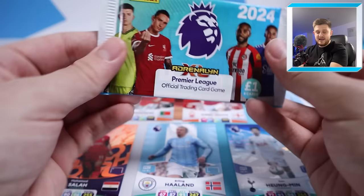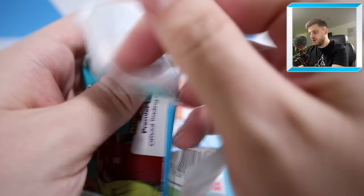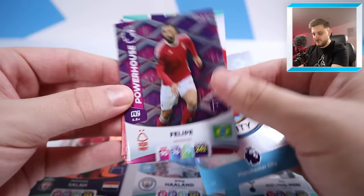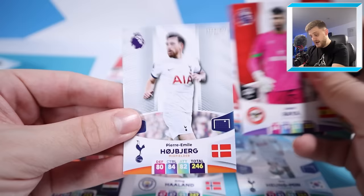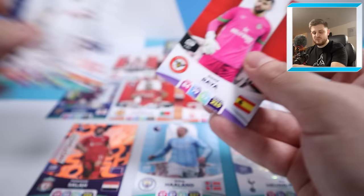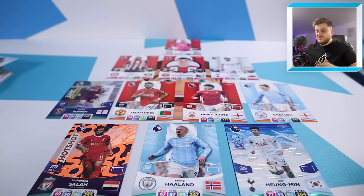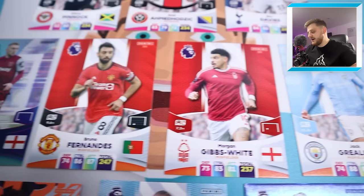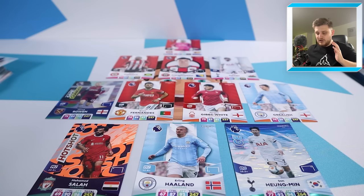We've still got the Swapsie Pack to make any last-minute changes. We're starting off with the Manchester City badge, Felipe Powerhouse for Nottingham Forest, Diogo Jota, Kai Havertz, David Raya and Pierre-Emile Hojbjerg. We're going to put David Raya in between the sticks instead of Neto - he's obviously now at Arsenal. So the Adrenaline XL team: in goal David Raya, defence Ethan Pinnock, Ahmedhodzic, Ben Davies, Jarrod Bowen Game Changer on the right, Bruno Fernandes, Morgan Gibbs-White, Jack Grealish in midfield, and up top Salah, Haaland and Heung-min Son. Going forward this team is absolutely sensational.